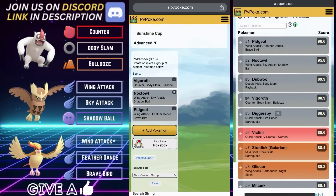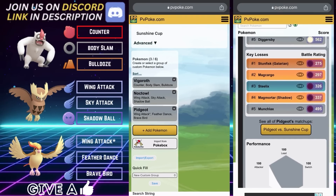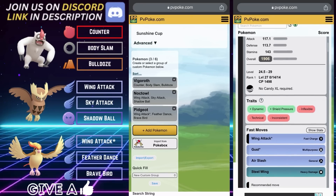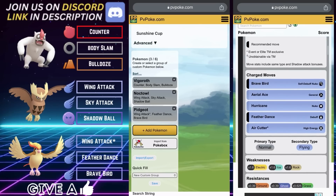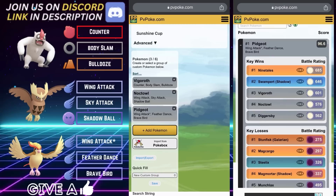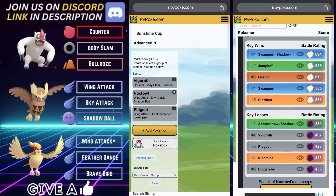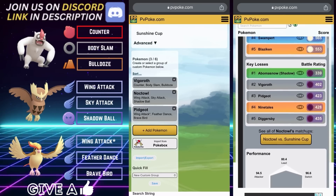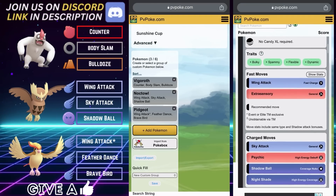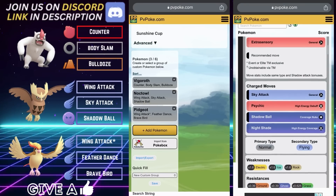Team Number Two is another very powerful team for the Sunshine Cup. It leads with Vigoroth, Knockdown on the safe swap, and Pidgeot in the back — another very powerful ABB-style team. I truly believe that is the best way to get traction in limited formats. This also happens to be a triple Normal team, which I'm always a fan of.